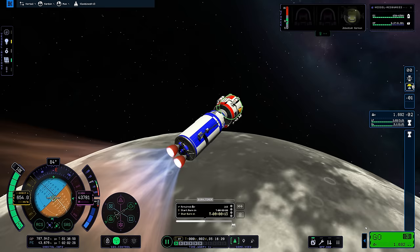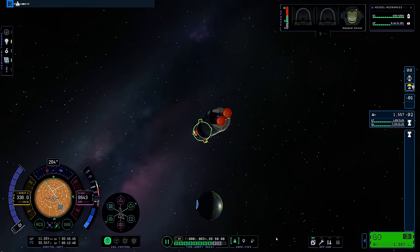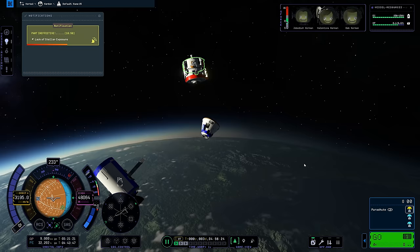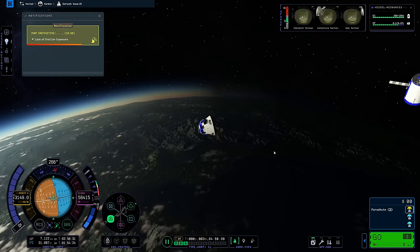We've completed the final burn and it's just time warp back to Kerbin for re-entry. That part didn't quite go to plan — I got overzealous with time warp and we passed through the atmosphere without getting any air resistance, ending up back in vacuum approaching 50 kilometres altitude. So we warped around for a secondary entry attempt, being more cautious with time warp, and things went more successfully the second time. We are re-entering Kerbin's atmosphere. I like that you can see the Kerbals through the glass of the cockpit.